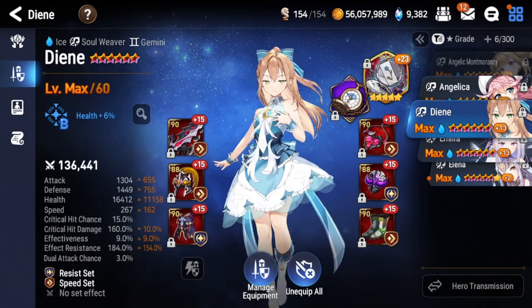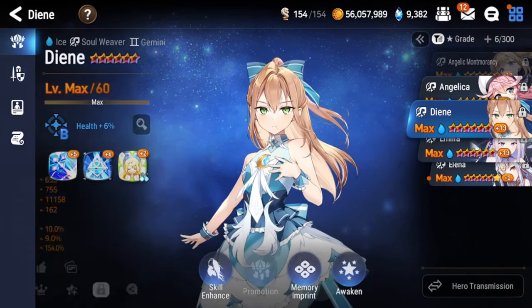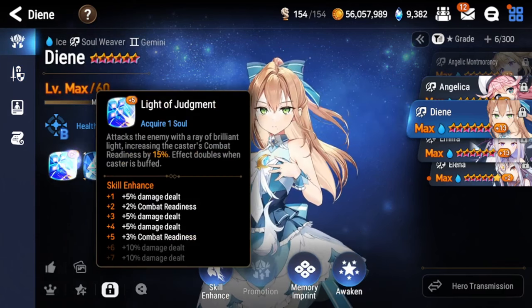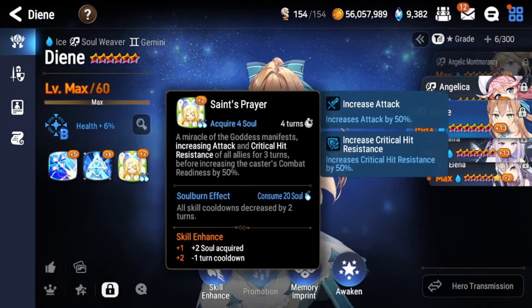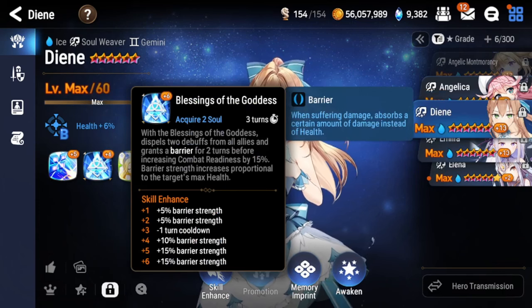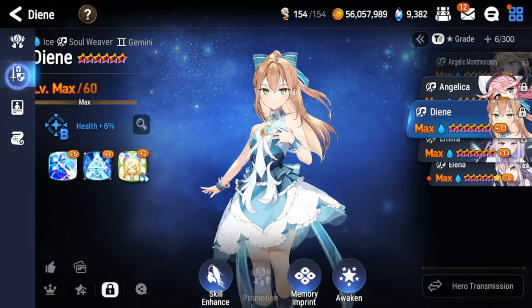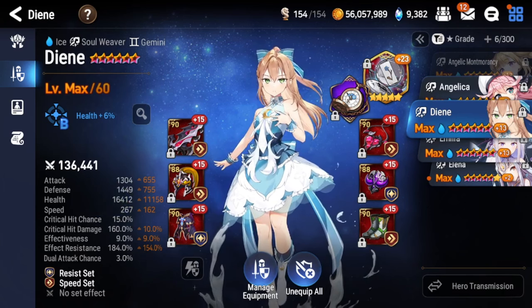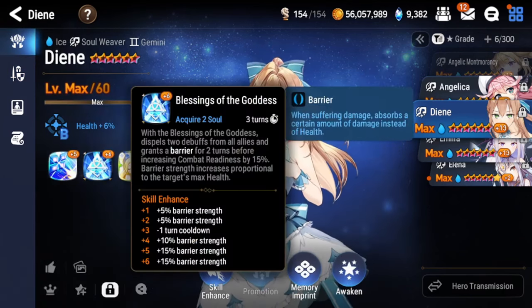If you can't afford 200% effect resist, you can drop it a bit, but honestly 200% is very important because you need her to resist debuffs so you can actually cleanse your team with your S2. Her S2 is only a 3-turn cooldown, and it feels even shorter because you're cycling super fast. You can use her as a cleanser if she's fast enough. After that, just dump stats into health and defense. I'd recommend at least 16k health so her barriers won't be weak.